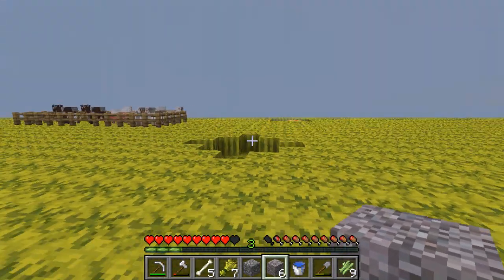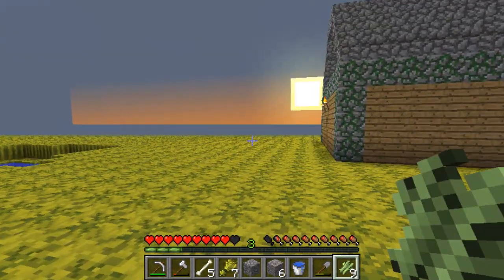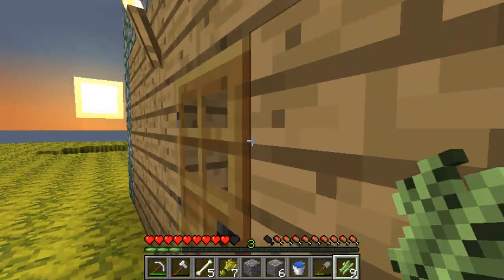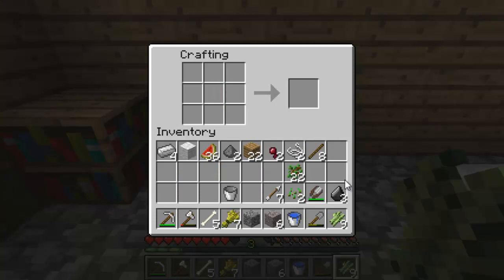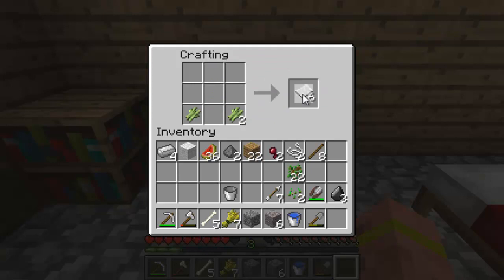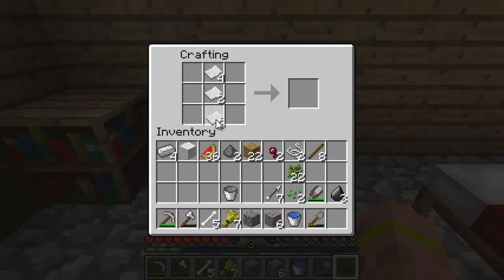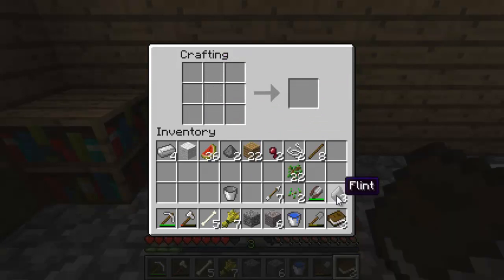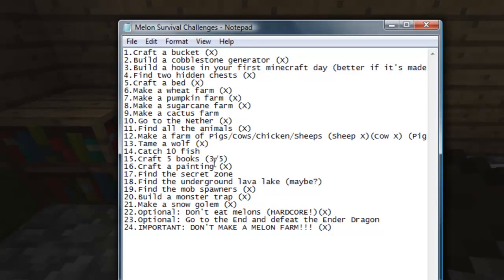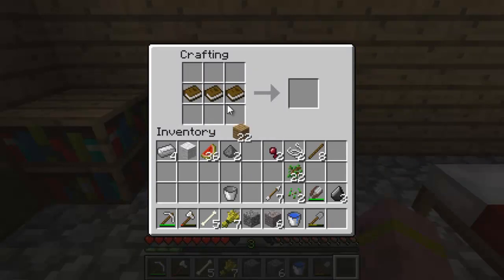He probably died — most likely. With three of these I think I can make one more bookcase, but the challenge was to make books, so after this I should be done. Nine — that's actually three books, yeah that's pretty good. Three more books — five of five, we're done! Check that off the list. You put three in the middle like this and three on the bottom.